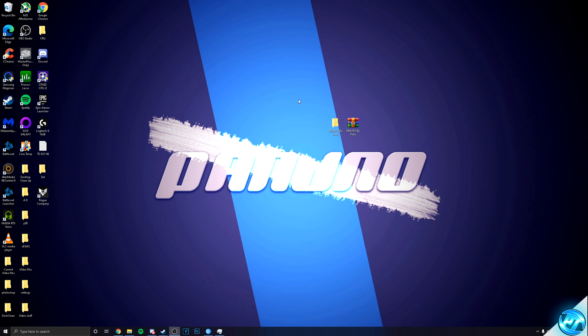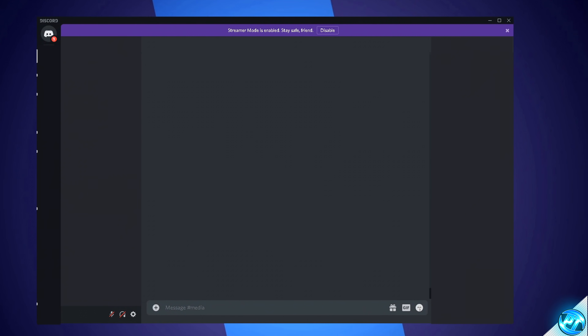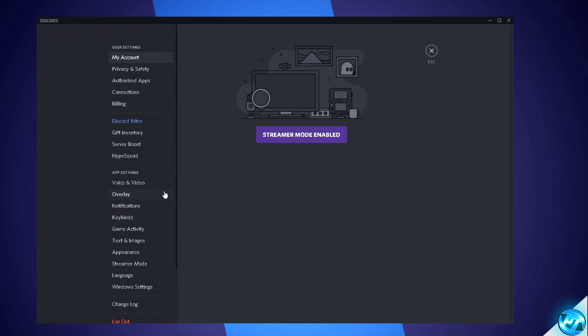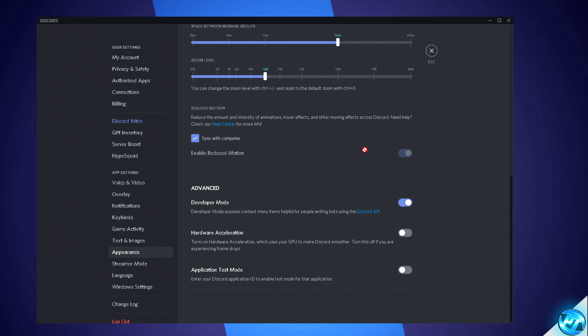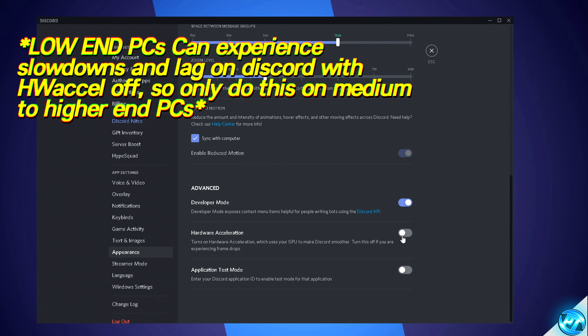We can then apply a quick tweak to Discord to ensure that those running on higher-end PCs get better FPS. Go down to Discord, go to the bottom left, click on your user settings cog. Go over to the overlay tab, ensuring that Discord's enable in-game overlay is unchecked. Then navigate to the appearance tab, scroll all the way down to the advanced section, go to hardware acceleration and ensure that hardware acceleration is also turned off on medium to high-end PCs.